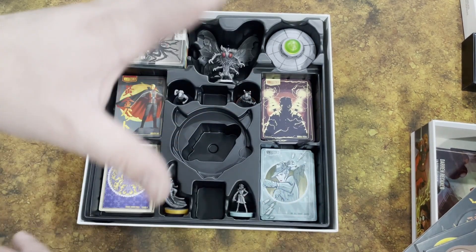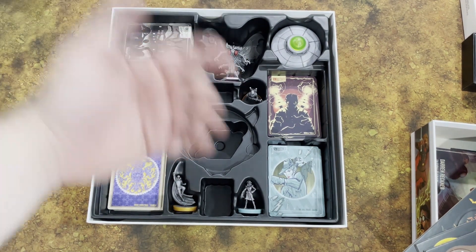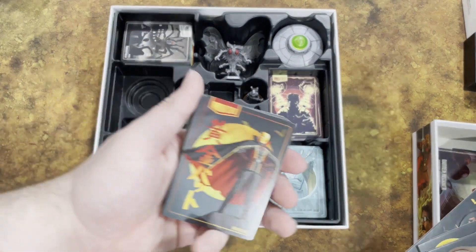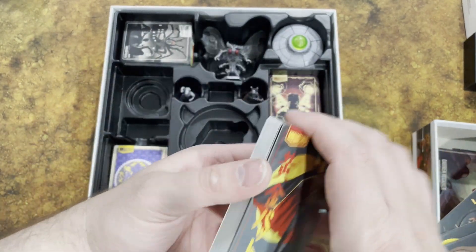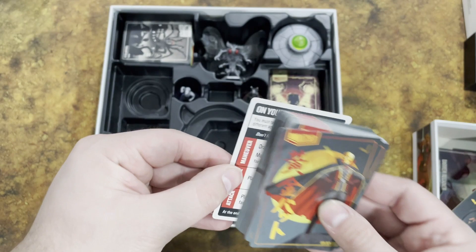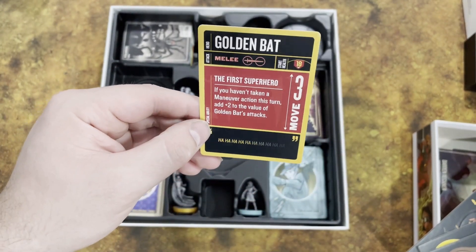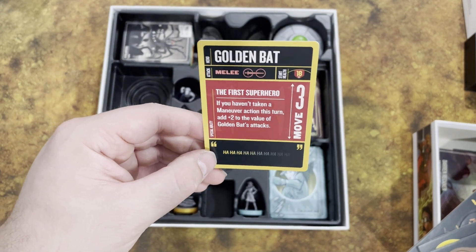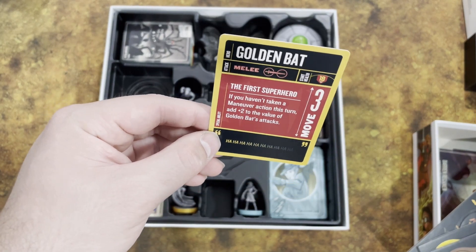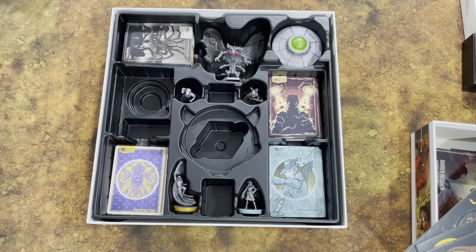The four new characters in the box are Annie Christmas, Golden Bat, Nikolai Tesla, and Dr. Jill Trent — all brand new to the Unmatched universe. Starting with the Golden Bat: his card back looks really cool. He's a melee character with 18 health and a move of 3. His ability, The First Superhero, adds plus two to the value of Golden Bat's attacks if you haven't taken a maneuver action this turn — so if you corner someone and skip the maneuver, you can deal massive damage.